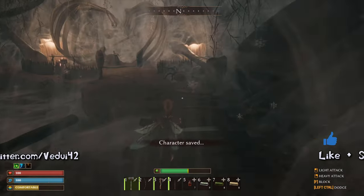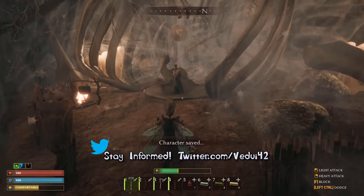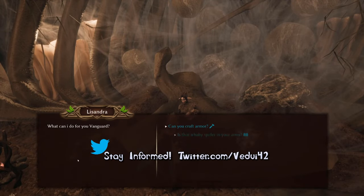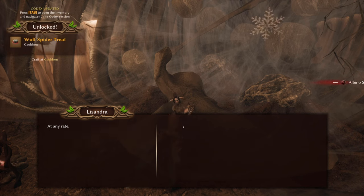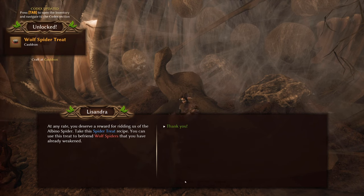First of all, you need to kill the albino spider and return the loot to Lissandra as part of her quest. Doing so will reward you with a recipe for the wolf spider treat and allow you to continue the quest storyline as well.